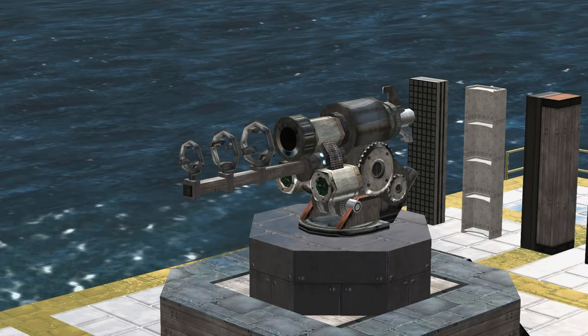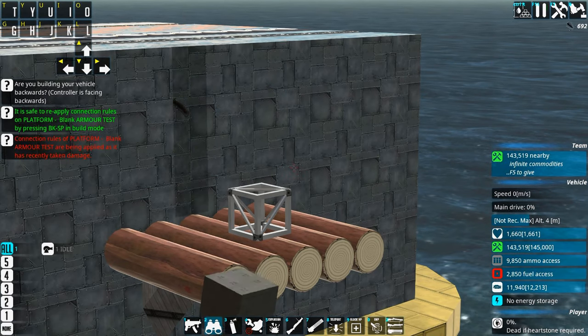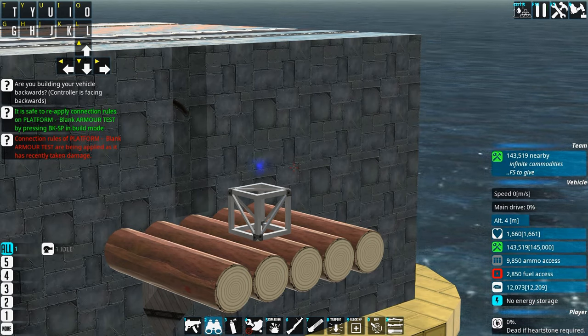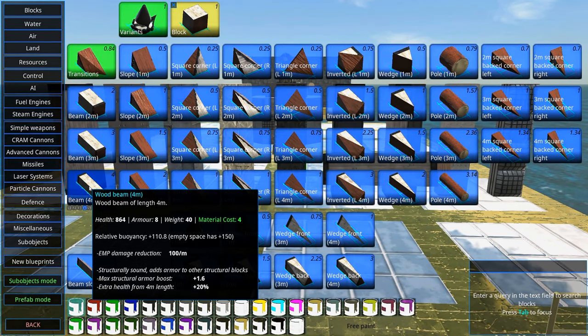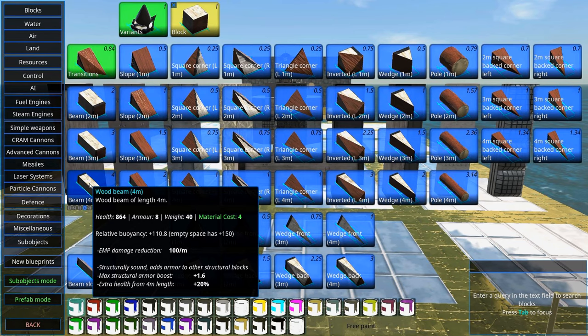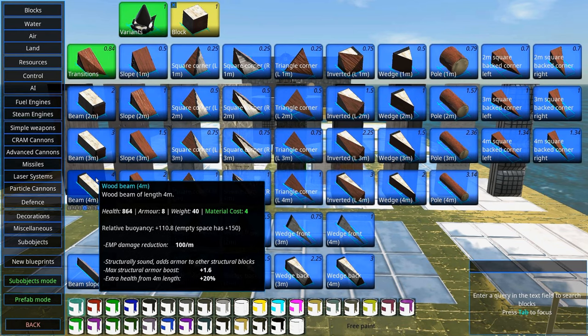This is a block of wood. This cannon does 1000 damage. The block of wood has 180 health points. When we shoot it, we did a lot of damage, and all its health points are gone, so the block is destroyed. All blocks have health points, but larger blocks have more health points. Larger blocks also have a health point bonus — this 4-meter beam has a health point bonus of plus 20%. This means you should always use the largest blocks you can, because by using larger blocks you will get more health points for less material.